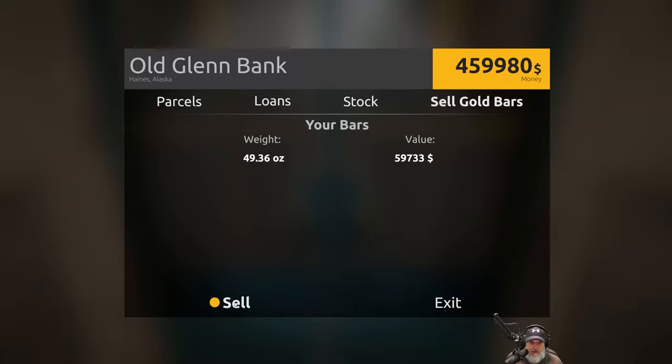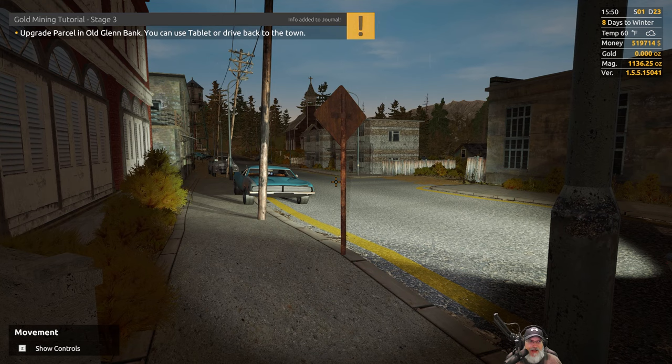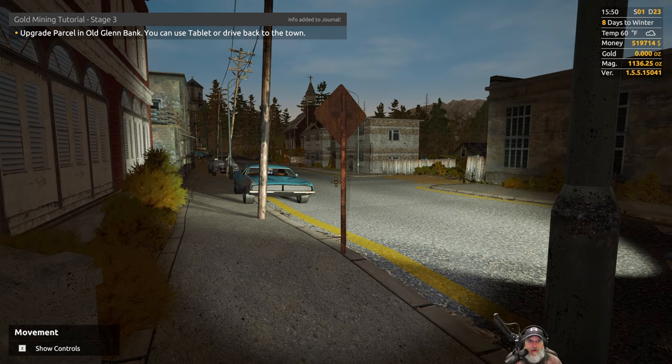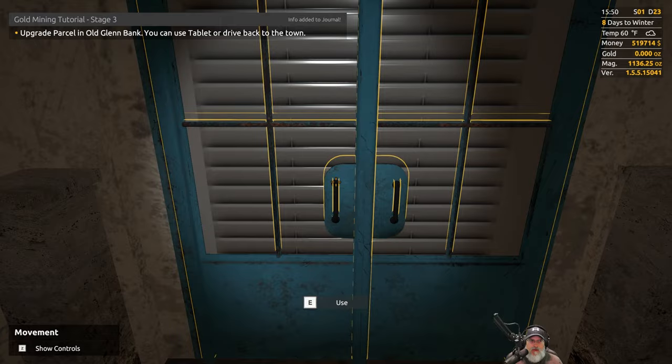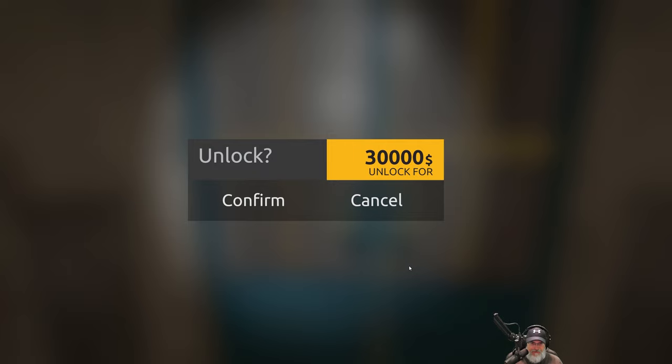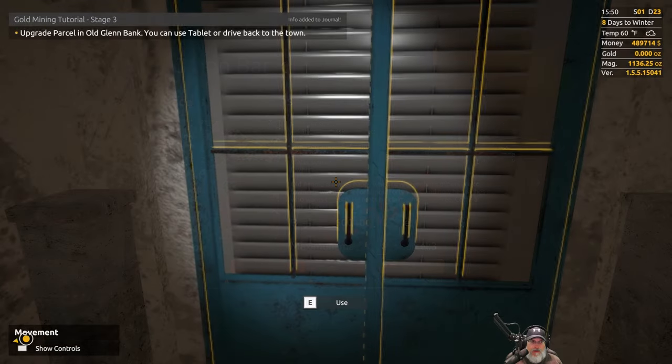Ladies and gentlemen, we have finished stage two of the tutorial! Upgrade parcel in Old Glen Bank — we can use the tablet or drive back to town. We've already upgraded it. One machine slot on parcel, maximum machines on parcel too — we're probably going to want to do this anyway. It costs $30,000 which is going to reduce us down a bit. We have to do it to follow the tutorial, so it's done. If we don't have enough money to do everything for the first part of Tier 3, we can still keep mining the way we are.